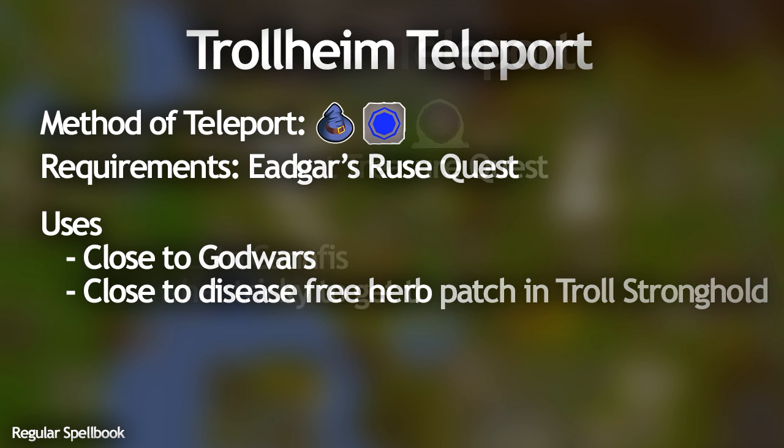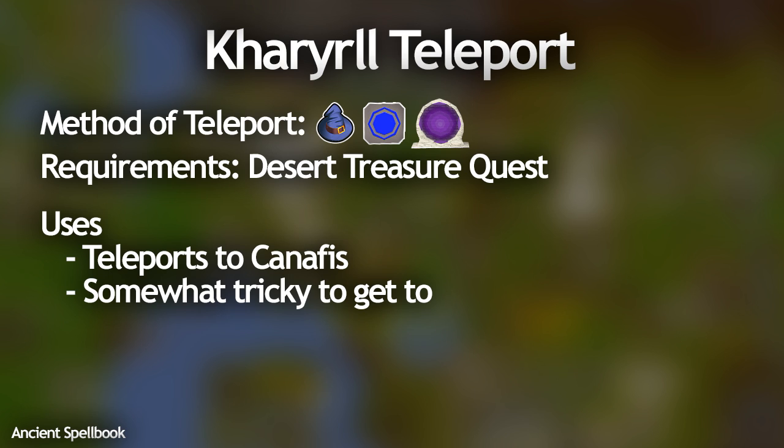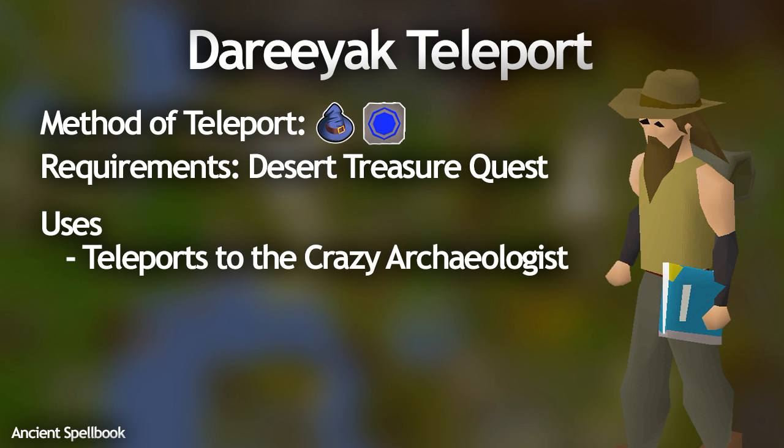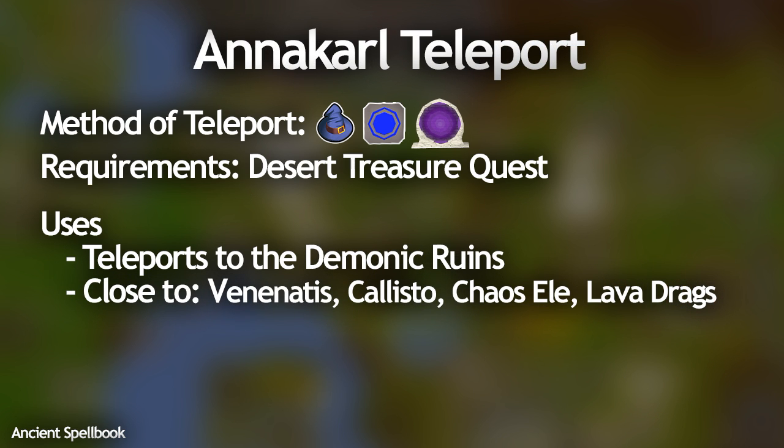For the ancient spellbook, the Carrallangar or Kharyrll teleport takes you to Canifis, and you can actually put this one into a portal in your player-owned house which makes it a bit nicer. Canifis is a bit out of the way in terms of teleports so it's really helpful. The Dareeyak teleport takes you straight to the Crazy Archaeologist in the Wilderness — be a bit careful when using this one, but it's great if you want to kill the Crazy Archaeologist.